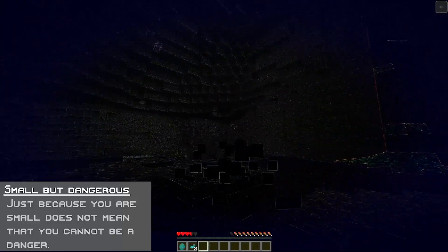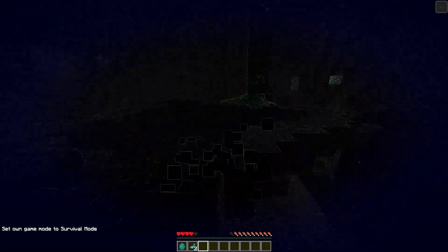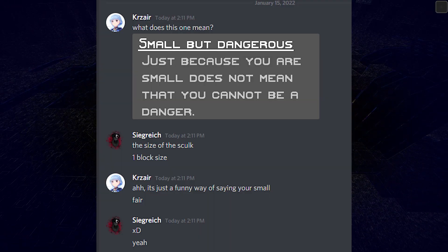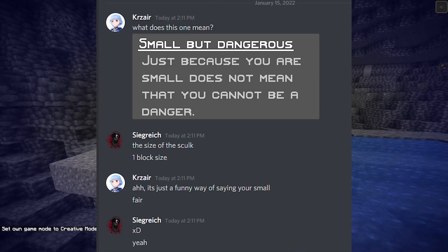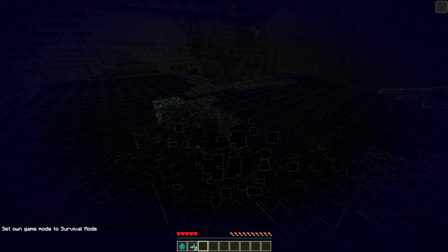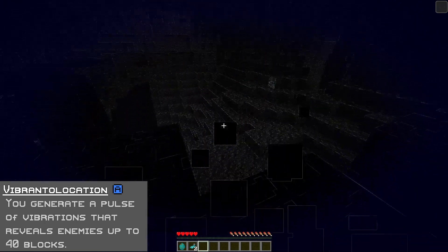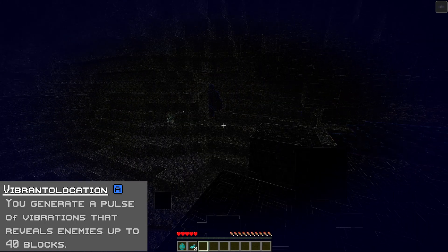Moving on to "Small but Dangerous" — just because you're small does not mean you cannot be a danger. This is kind of touch misleading; it's just a funny way of saying you're tiny. In reality, you don't even fully exist visually — just a bunch of particle effects. Moving into your secondary ability, you have the "Vibro Locator." You generate a pulse that vibrates and reveals enemies up to 40 blocks away from your current location.